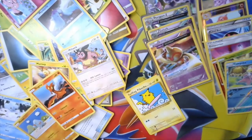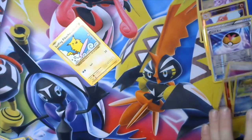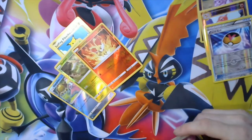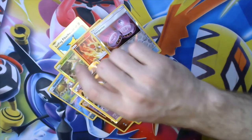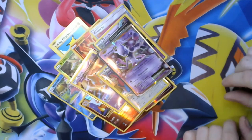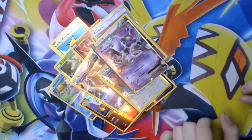Last and final pack — name that energy. Fairy again! Got Adventure Bag, Skiploom, Lombre, Granbull, Chinchino, Marill, Marowak, Snubbull, Slugma, reverse holo Slowpoke, and a Miltank. So that was our eight packs. We got the Surfing Pikachu which is apparently rare, six or seven reverse holos, and several full arts. The Mewtwo EX was the best pull — hit it in the very first pack and ended on a tough note.